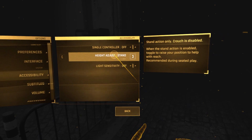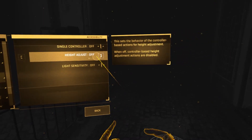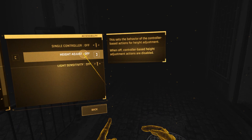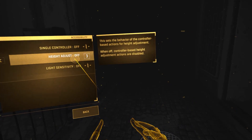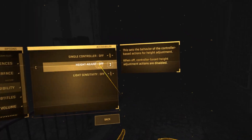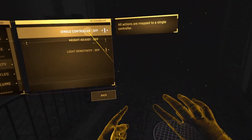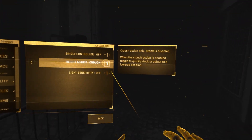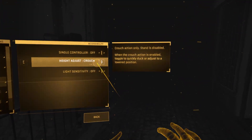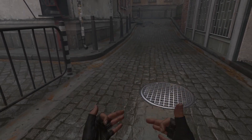You can change it to Off — this is the behavior of the controller-based actions for height adjustment. With Off selected, controller-based height adjustment actions are disabled, so the height won't be adjusted and you'll just be the same height as you are in real life.